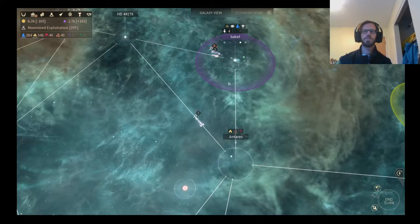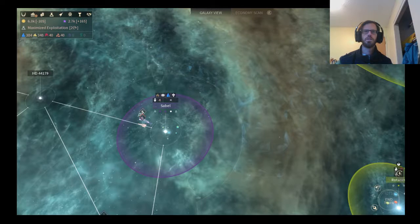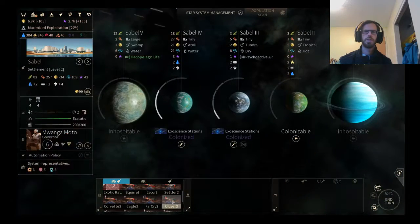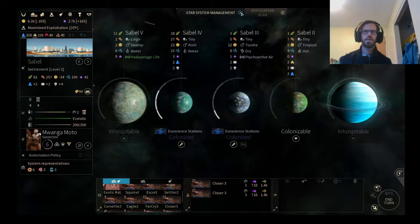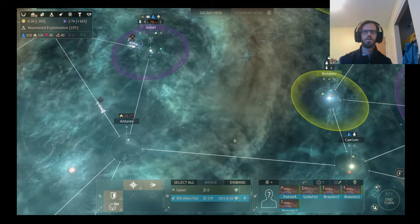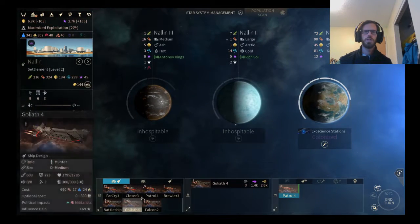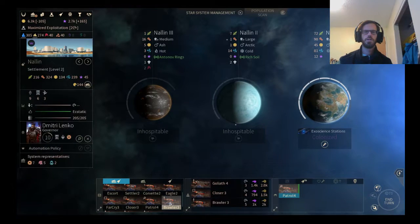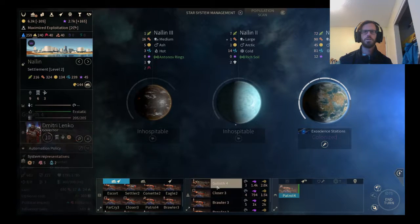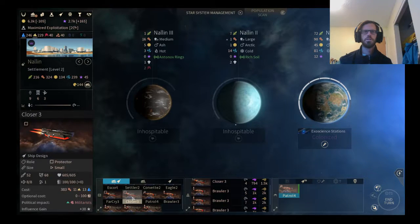Now I've got a patrol, a Goliath, and three brawlers. Let's put some closers in there — two turns, three turns. That's good. And that will bring me up to nine command points used. I suppose I'll just go ahead and start building another short-range fleet. Start with the Goliath, a closer. Where's my brawler? Three, four, five, six, seven, eight, nine.